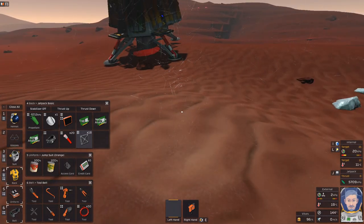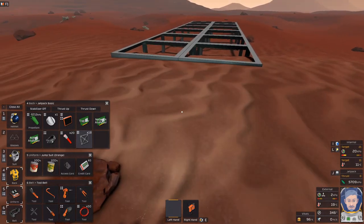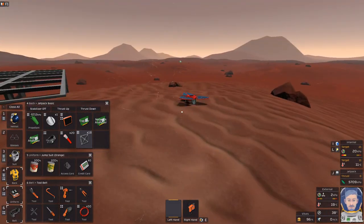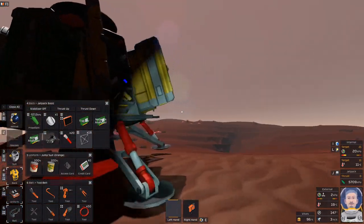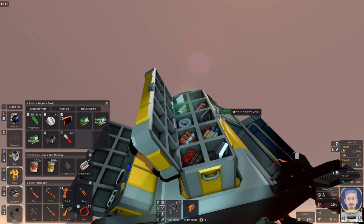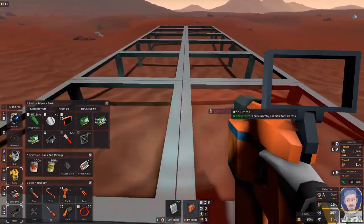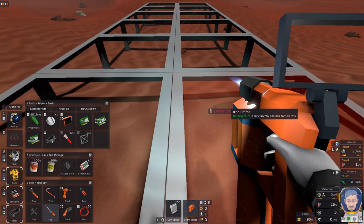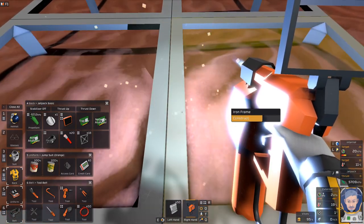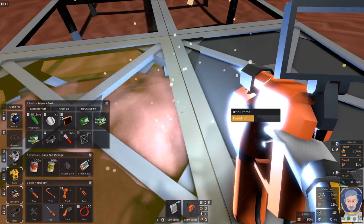So we can go and close our suit — we won't need that for a minute. We can put a battery in there when we need it to get it charged up, as long as it's daytime. We need to get some metal plates. Then we're going to go get a torch. I'm still learning the controls — they're a little bit different than what I'm used to. I'm going for atmospheric pretty much right off the bat.